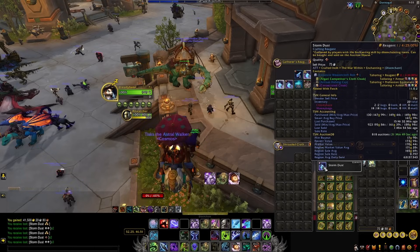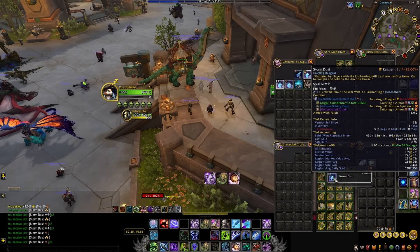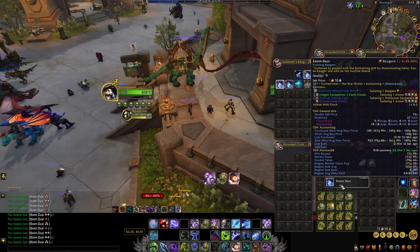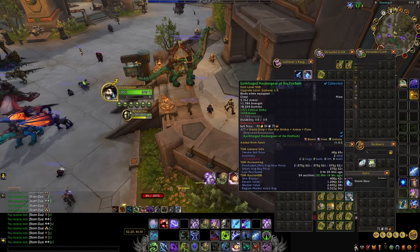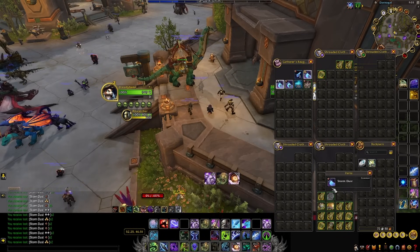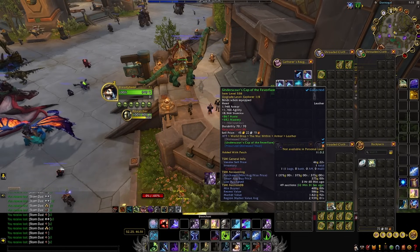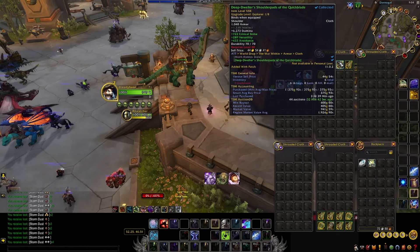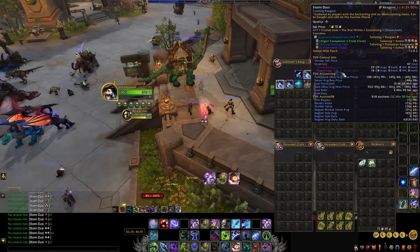If storm dust is selling for 175 gold, aim to buy greens for around 250 gold, up to 350 gold maximum — you'll still make profit buying at 350 gold. Every single green you disenchant can make you anywhere from 100 gold up to 2,500 gold. If you get lucky and get 5 rank 3s out of one green, you just made 2.5k for that one item. On a bad disenchant you might get 1 rank 1 and lose about 50 to 100 gold, but that's pretty rare. For the 146 greens I bought at an average of 270 gold, I made back 540 gold per green BOE on average — effectively doubling my money.